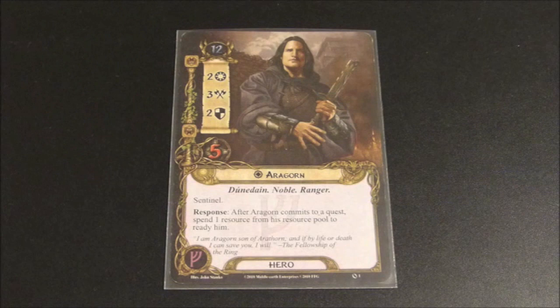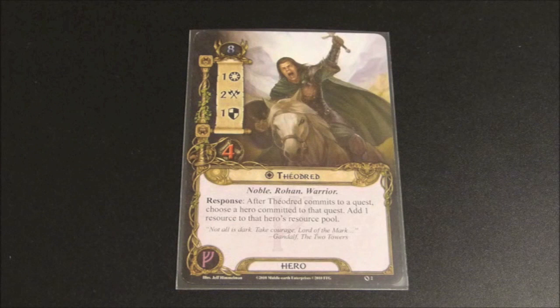Here we see Theodrid. He has 8 starting threat, 1 willpower, 2 attack, 1 defense, and 4 hit points. He is a noble, Rohan, and a warrior. His card reads: Response — after Theodrid commits to a quest, choose a hero committed to that quest and add 1 resource to that hero's resource pool.